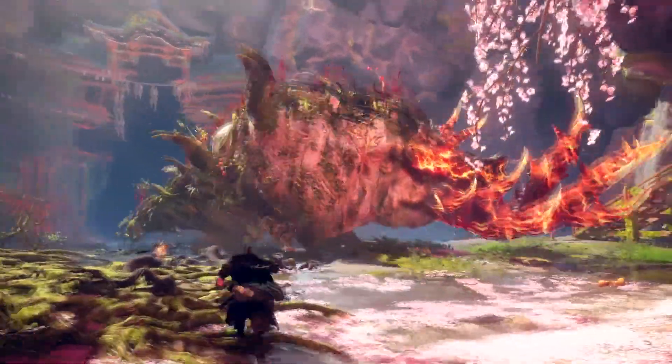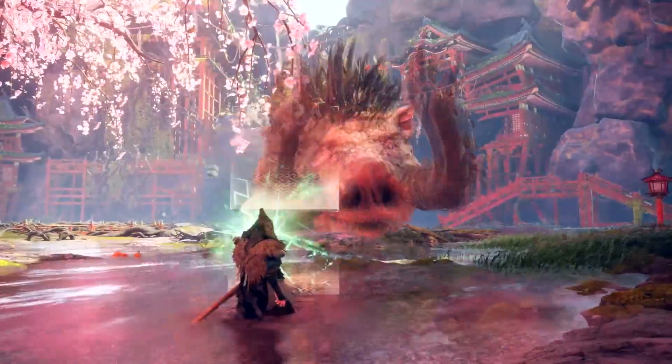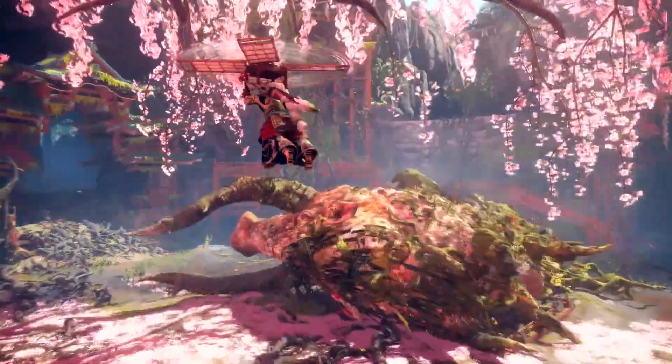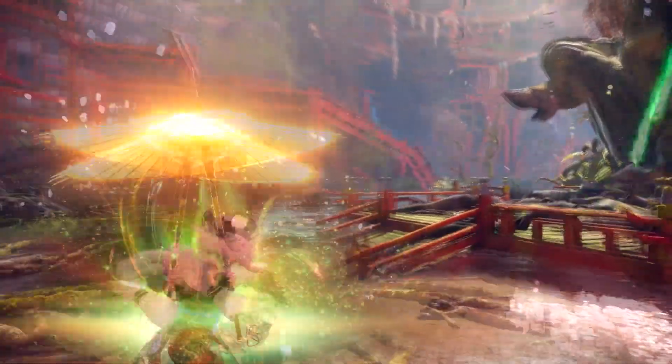Outside of weapons, the other stuff we've seen includes a couple of different constructions — a big giant wall that knocks the monster over if it runs into it. On top of that, monsters will get enraged the more damage they take and as you break off parts, which is all pretty standard monster hunting fare but it's good to have it confirmed in the game.